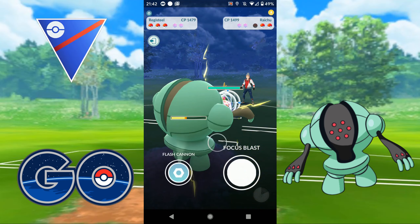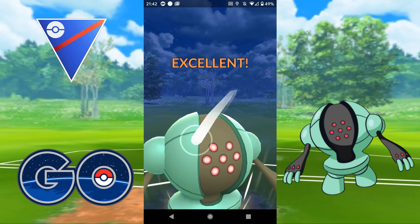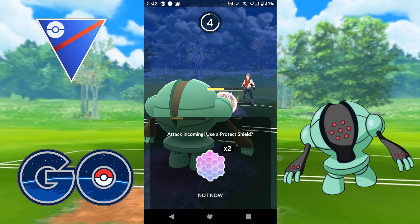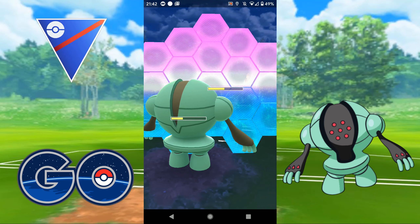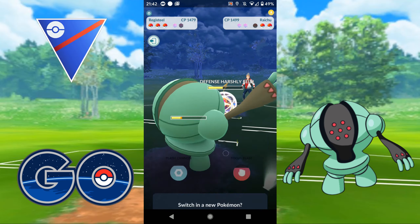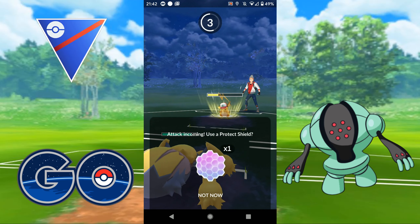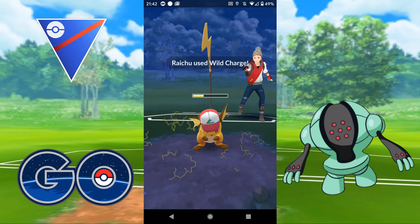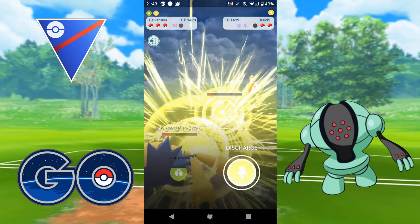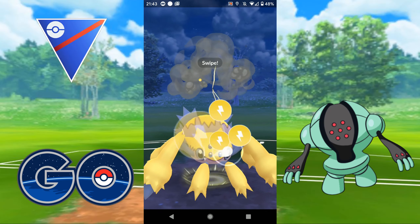So it is the Raichu, and it's probably got Brick Break, so this is going to be resisted. What I should have done here is let the timer count down and saved some energy. So this is going to be a Brick Break on the Raichu, I imagine. Oh, it's a Wild Charge — okay, so that's interesting. So I'm going to swap this out. I've got one shield left; I'm going to keep that shield. This will probably be another Wild Charge, it will do a lot of damage, but it should mean that this thing goes down pretty quickly — which it has. Now I've just got to throw my own Discharges.